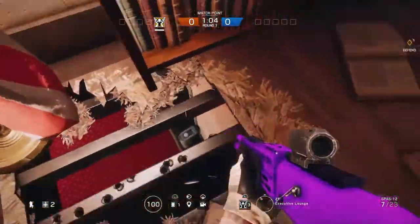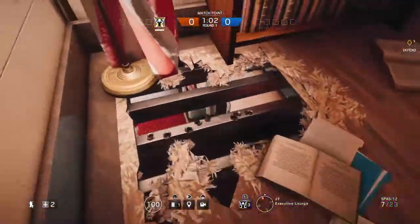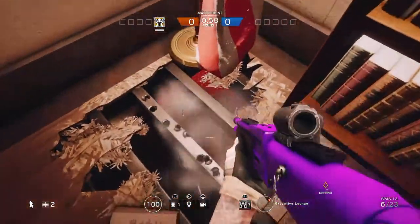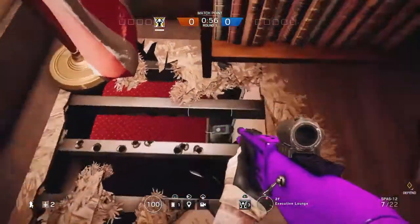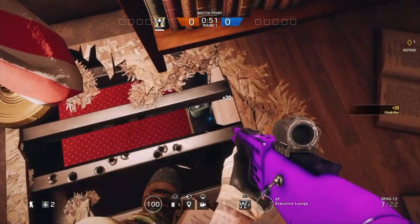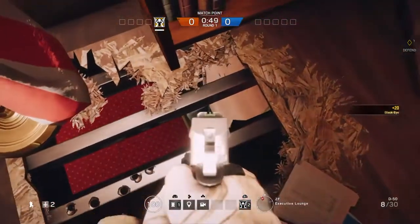My choice for doing this — for picking this spot — is gonna be Valkyrie, because you can throw a Valkyrie cam and they will not be able to see the Valkyrie cam or shoot it. So you want to make sure you don't do what I'm doing right now and throw it back, because it's gonna just fly through. But as you can see, I can show you...